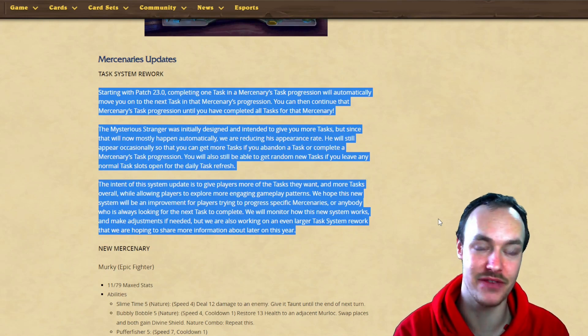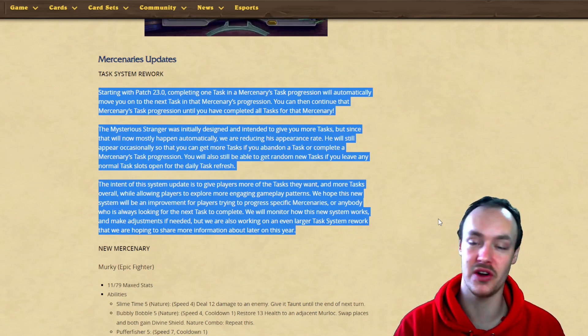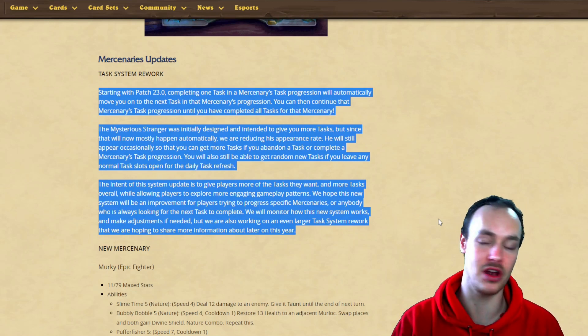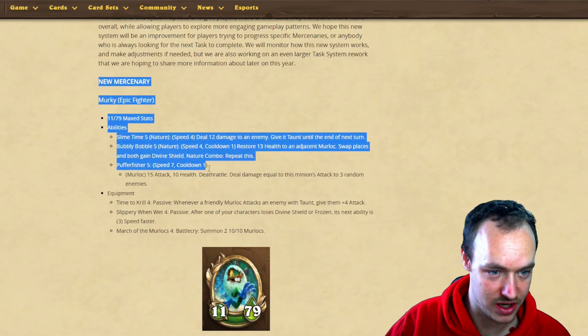People are going to be able to max a specific mercenary as long as they get a task for it. The hardest thing now will be finding a mystery stranger - go to Felwood Six, find a mystery stranger for a merc you want, then just complete the task chain until done. That's a lot more packs and coins for a specific mercenary you want to play, which is huge.